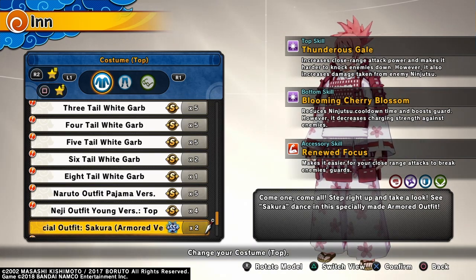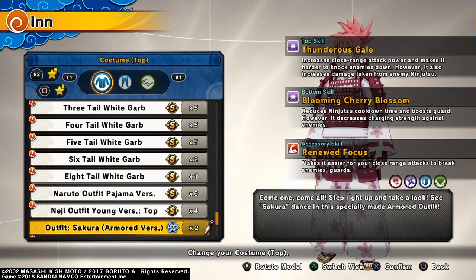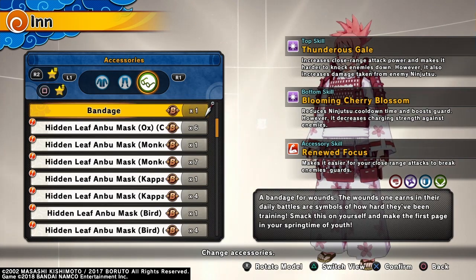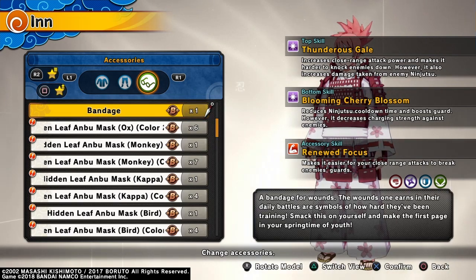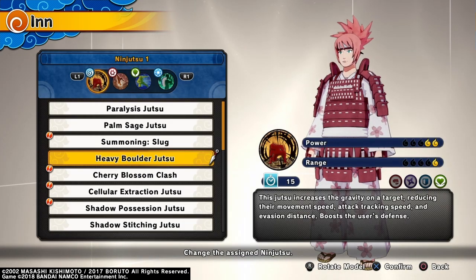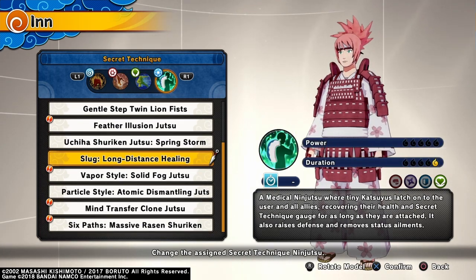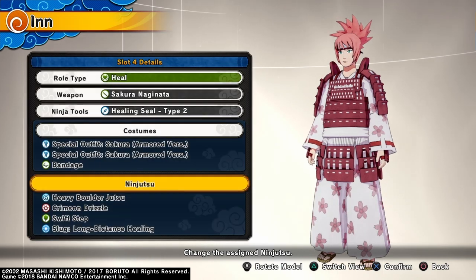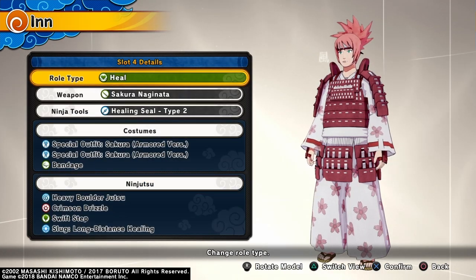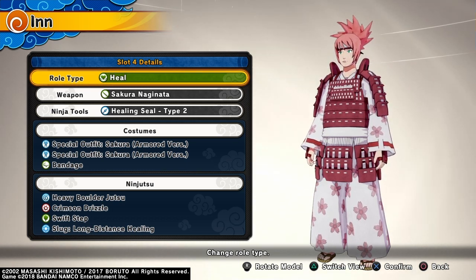For the bottom skill, Blooming Cherry Blossom, which reduces ninjutsu cooldown time and boosts guard — that's actually good — however it decreases charging strength against enemies, so I'm gonna be able to charge chakra less during battle. For the accessory skill, Renewed Focus makes it easier for close range attacks to break enemies' guards. I'm using the bandage accessory, and for ninjutsu I'm using heavy bowler jutsu, crimson drizzle, swift step, and slug long-distance ceiling.